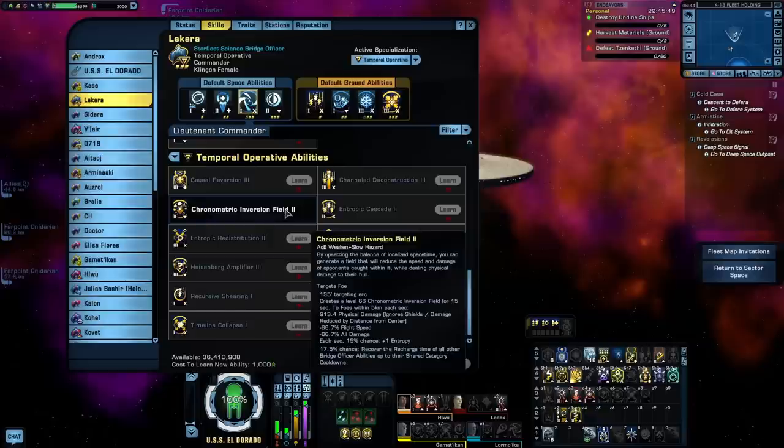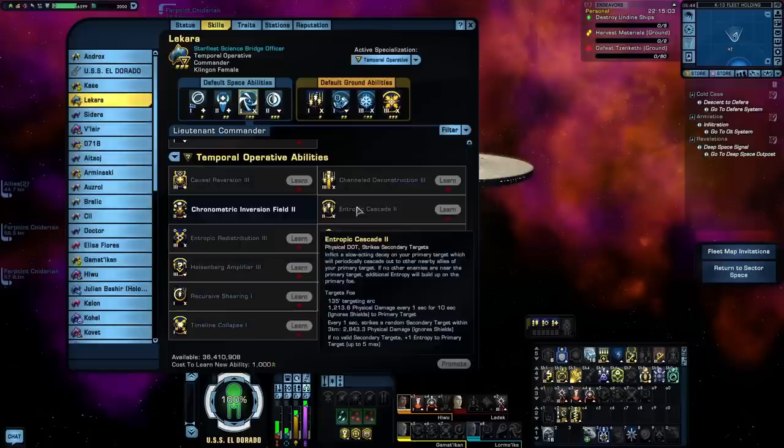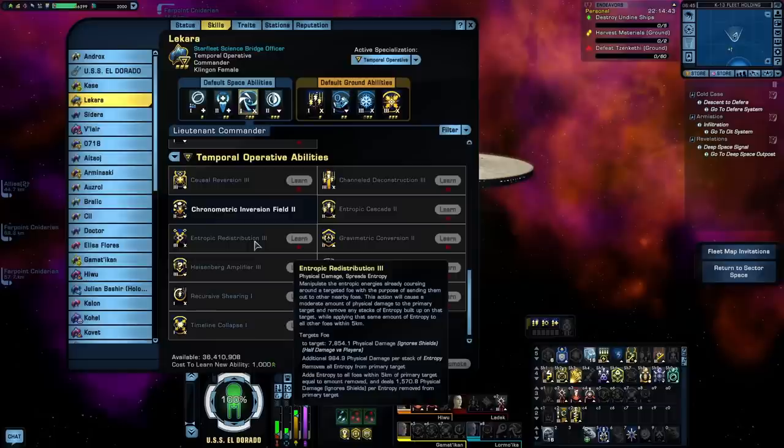Chronometric Inversion Field is one of our Unconventional Systems triggers. It creates a field around a target and any foes within 5 kilometers will receive a little bit of physical damage as well as debuffs to their flight speed and damage, and it also has a chance to build a stack of Entropy. Entropic Cascade is a Physical Damage Over Time ability — every second it's active, it can also strike a secondary target within 3 kilometers with additional physical damage. If there are no secondary targets within range, it will build up a stack of Entropy on the primary target. Entropic Redistribution hits an enemy with physical damage and deals additional physical damage for every stack of Entropy on the target, then removes those stacks but adds stacks of Entropy to every enemy within 5 kilometers, also dealing additional physical damage. These are both not bad for EPG builds because Gravity Well is going to have everything clustered together.